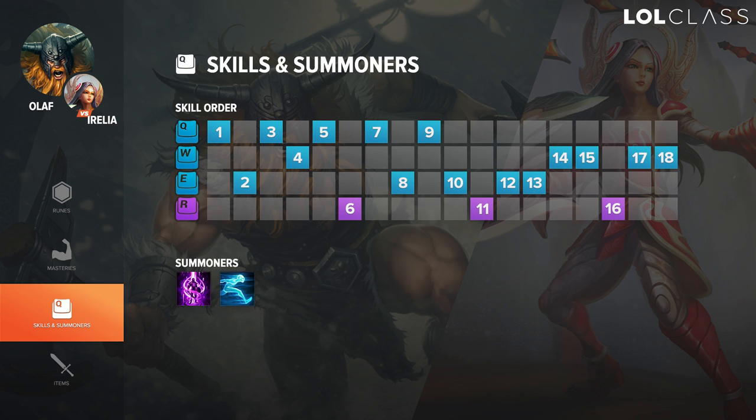As for skill order in this matchup, you want to start Q and then E. You want to max Q first, not only because of the consistent damage on Q, but because when you max E, you don't get enough wave clear. Therefore, maxing Q first and then going E after will be very key in winning this lane.